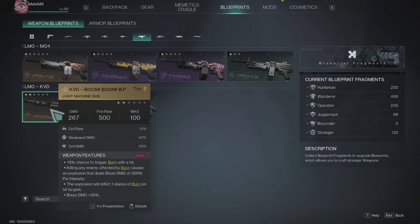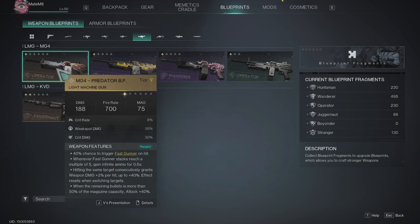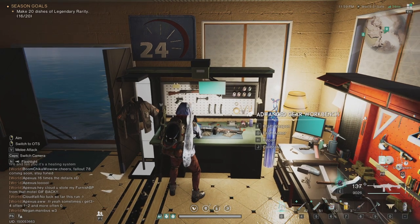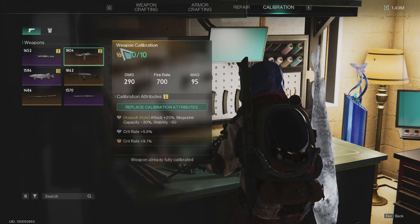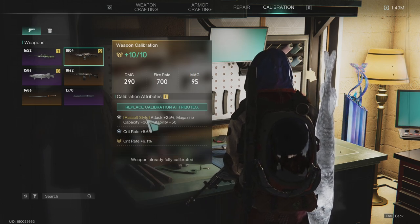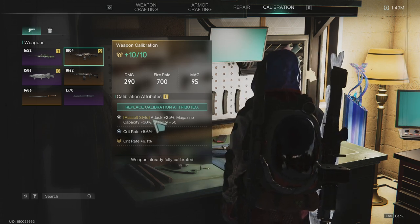Once you have the gun you want and you've built toward it — this is a burn gun and this is the fast gunner gun — go to the advanced gear workbench, press calibrate with J. I've already maxed both out to plus 10. What this means is you're maxing out the gun itself, and it will open extra slots at levels 4, 7, and 10.